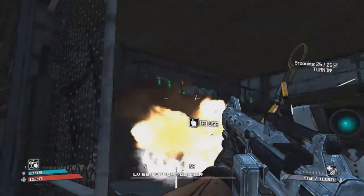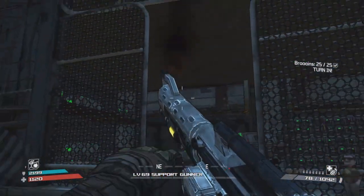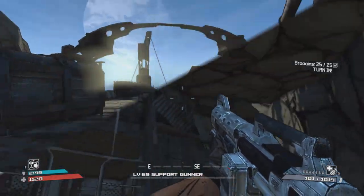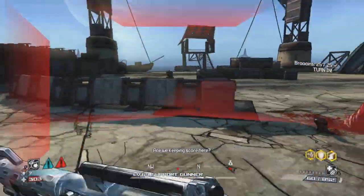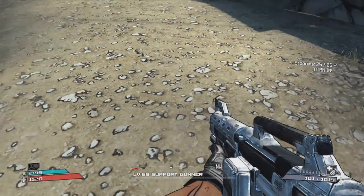It's really awesome, guys. What you want to do to get this easter egg started is you want to go kill some custom bosses. I recommend killing all the custom bosses, but you can kill as many as you want. Just go out and kill some custom bosses and then return to the bank.